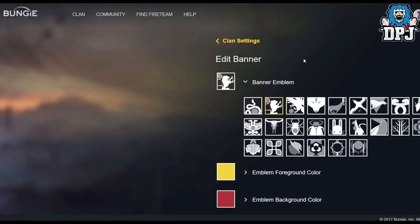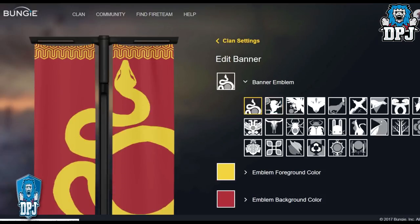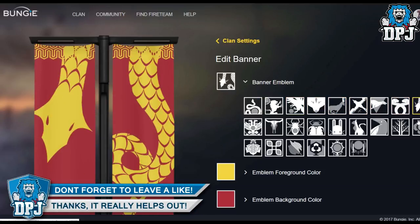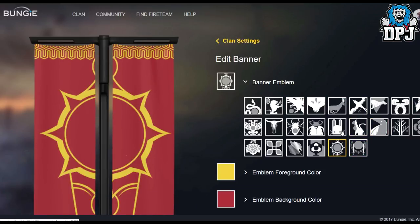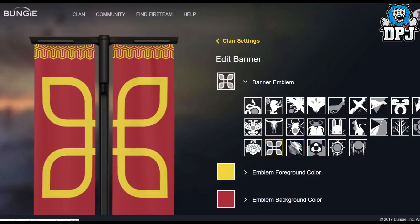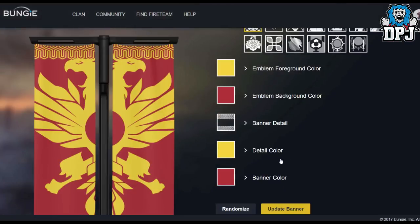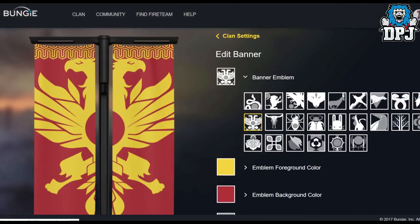And there we go — it brings up your custom emblem creator. Now there's all sorts of things you can do here: background colour, foreground colour, and pictures. It's actually quite limited though — not going to lie to you guys, I was expecting something a lot better. But hopefully in the future they add to it, which I can probably see them doing.